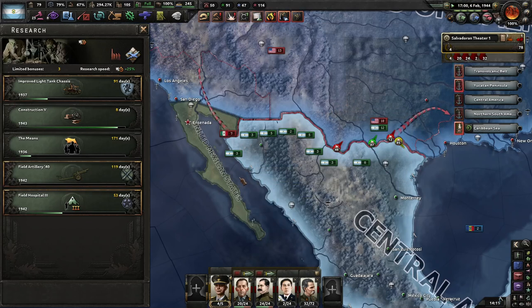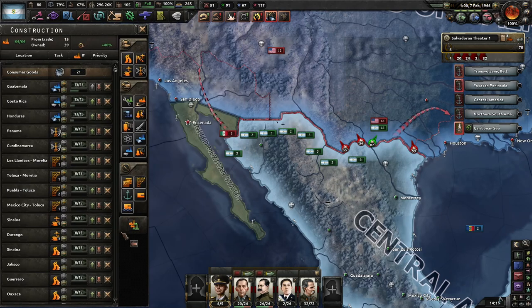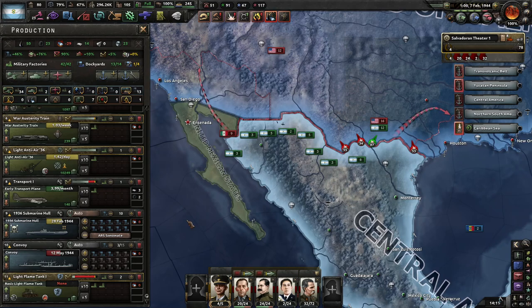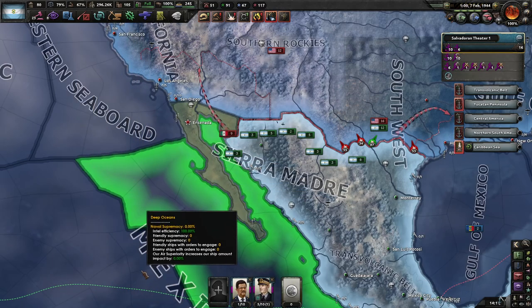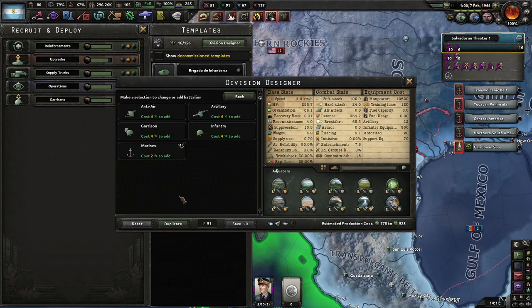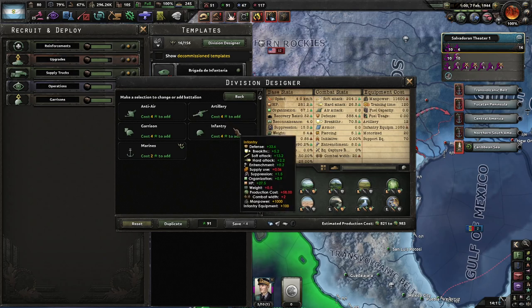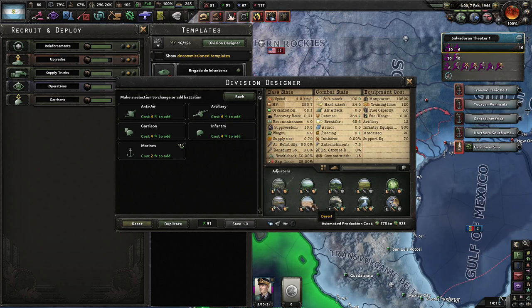More artillery equals more soft attack. I wonder if I should go with 20-width divisions, because there's a lot of terrain types that allow more than 20 width, but basically a lot of these terrain types are divisible by five rather.